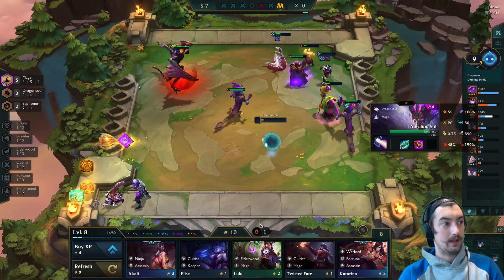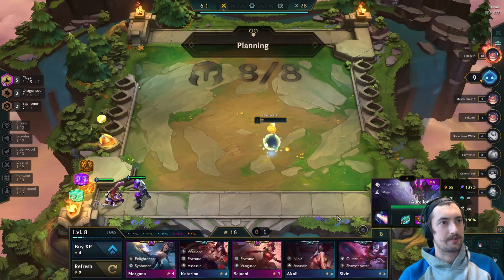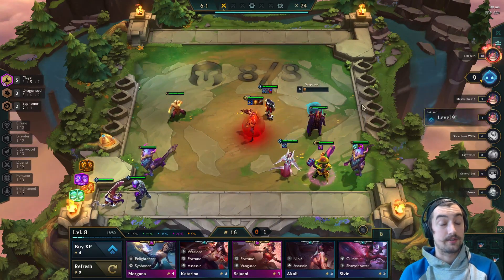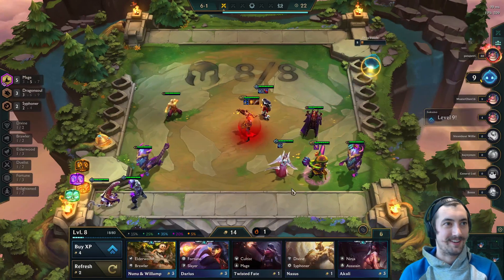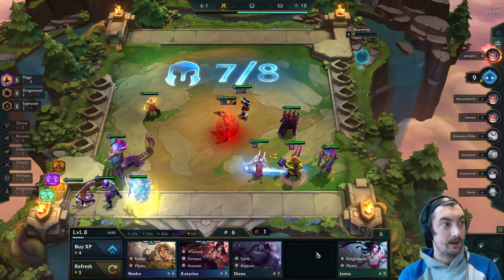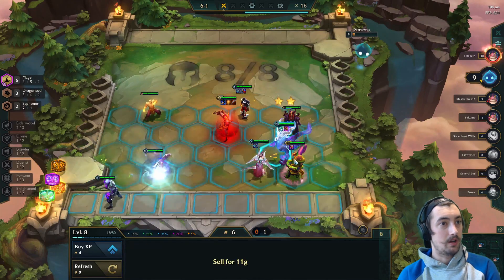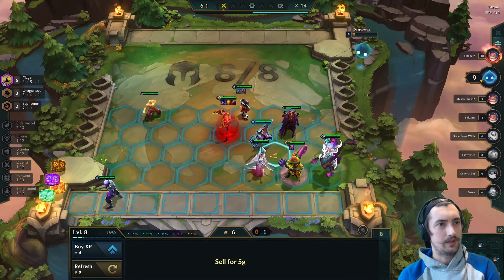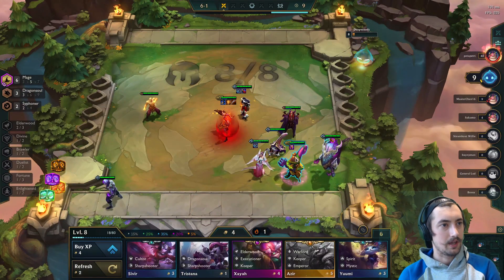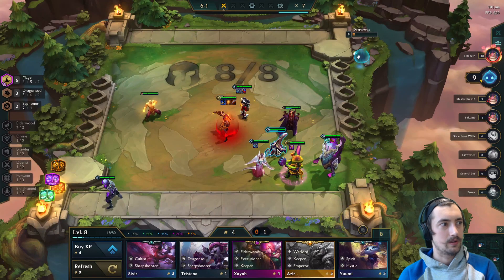We get Hextech Gunblade, RFC, and Luden's — these are going to go on our Swain except for the RFC which goes on our Morgana. We do finally hit the two-star Aurelian Sol. I should have probably thrown the Luden's onto the Aurelian Sol but we're freestyling a little bit here.